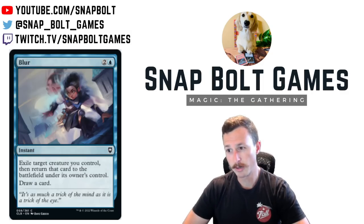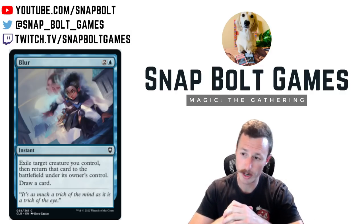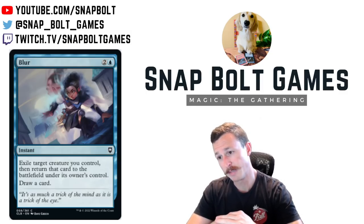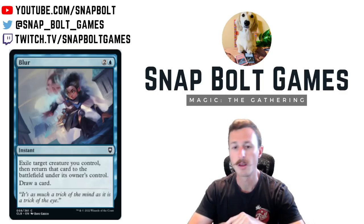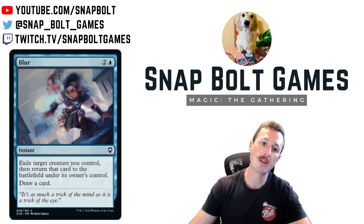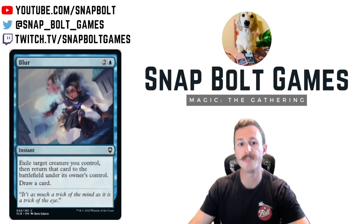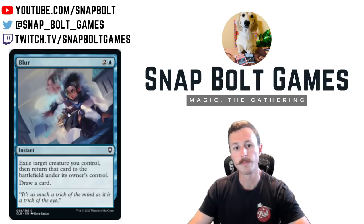Next card I want to touch on is Blur — three mana instant, exile target creature you control, then return it to the battlefield, and draw a card. This card seems really sweet. Is it better than Ghostly Flicker? I'm not sure. Does a deck like Familiars want one Ghostly Flicker and one Blur? Maybe. You can get infinite Ghostly Flickers in Familiars, but there could be times where you just want to Blur five times and draw five with Archaeomancer and Mnemonic Wall. If you cast Blur on a Mnemonic Wall, you get back Blur and just drew a card. You can also blink Mulldrifter for value.